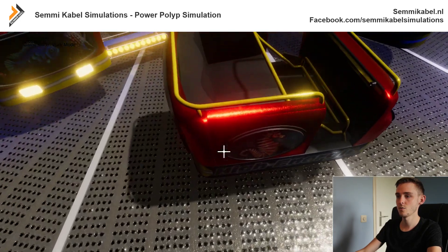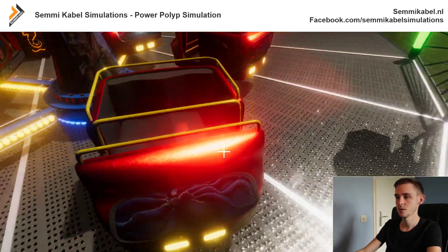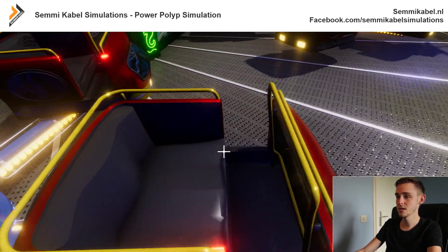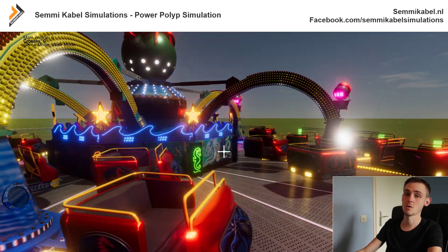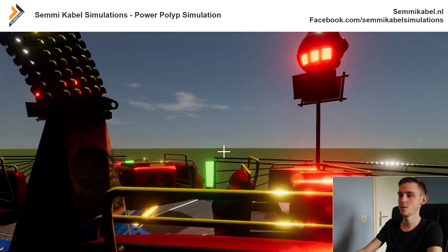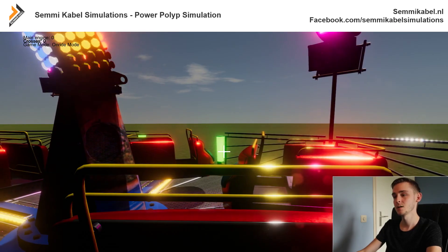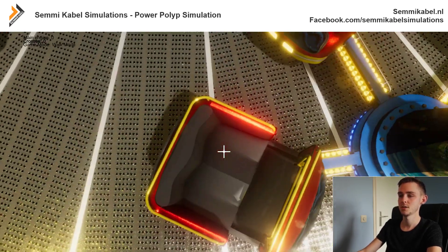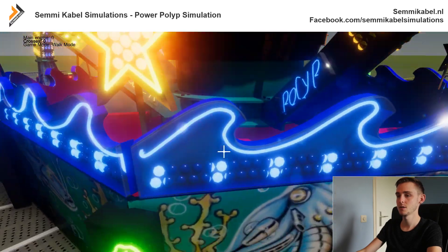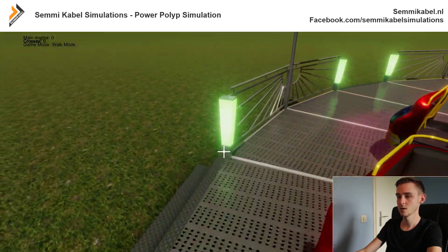Now we can enter. We can press B to open all the bars. Something else you can do is get on the ride by picking your own seat. For instance, stand next to this one, press E, and we are in this seat. When you press E again nothing happens, but when you hold E you will hop out of it and stand on top. That's basically what the controls will be.